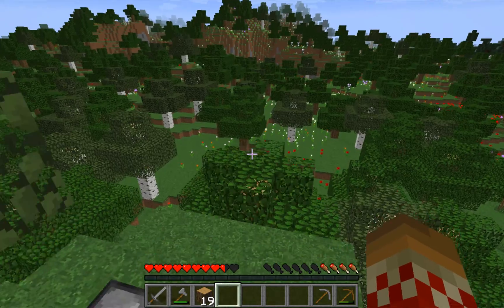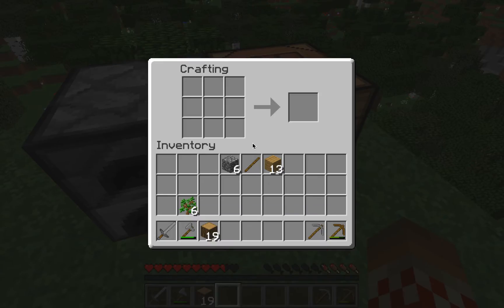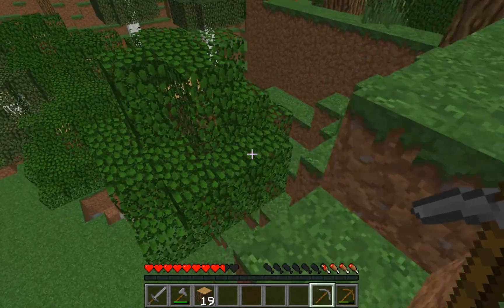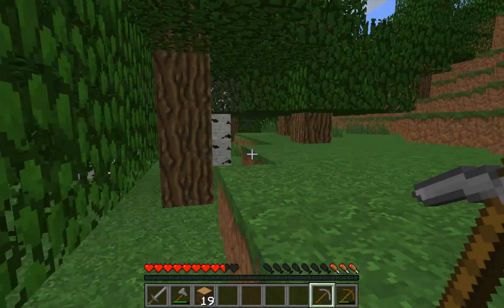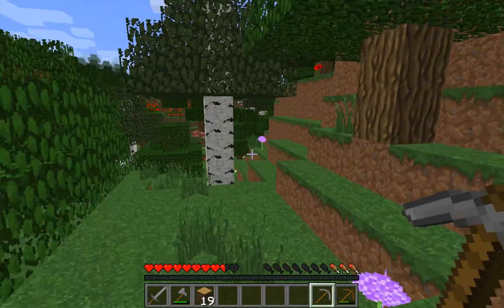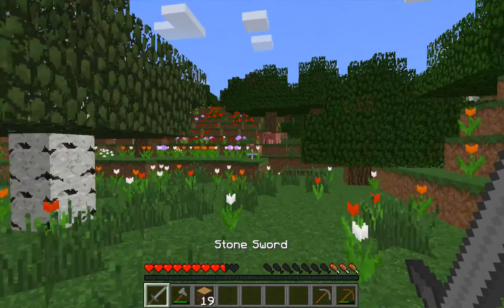Usually you can find coal, but now, nope. You can see a cave over there. That doesn't have coal. Oh well, I'm unlucky today. Beginner's luck. I'm hungry already? Pigs — they're my first victim.